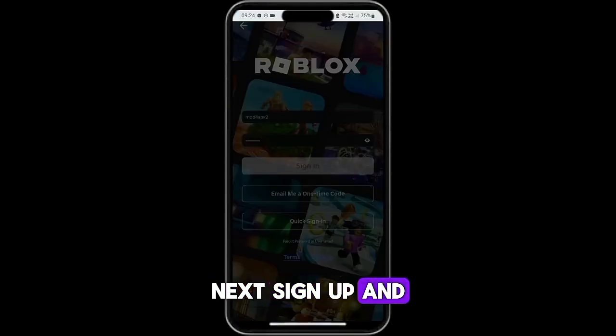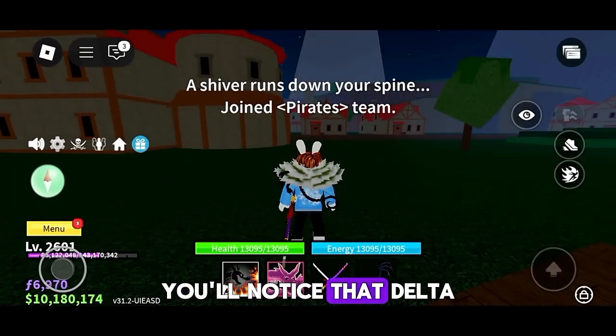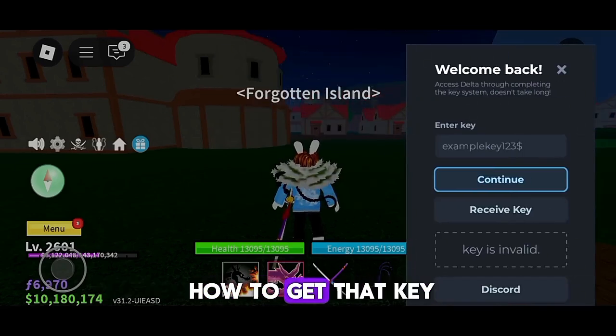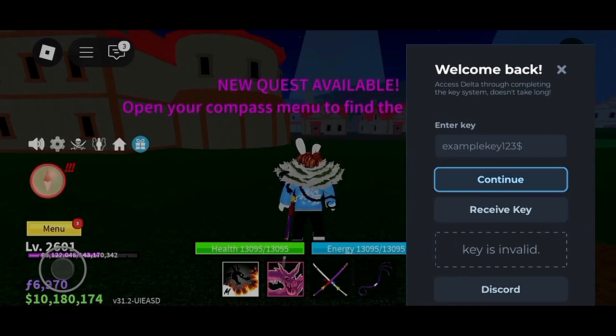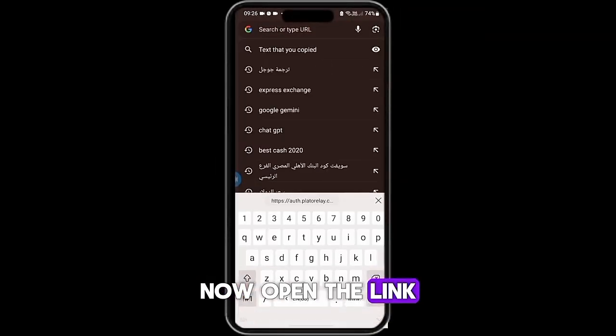Next, sign up and enter the Bloxfruits map. You'll notice that Delta Executor requires an activation key. Now I'll show you how to get that key. Just click on Receive Key, then open the link in your browser.